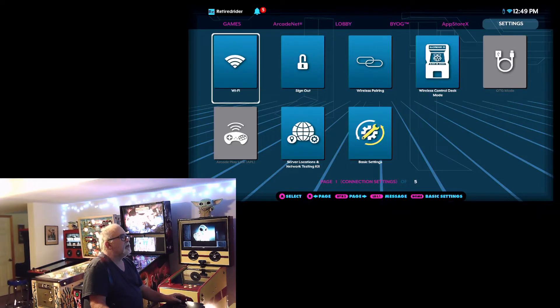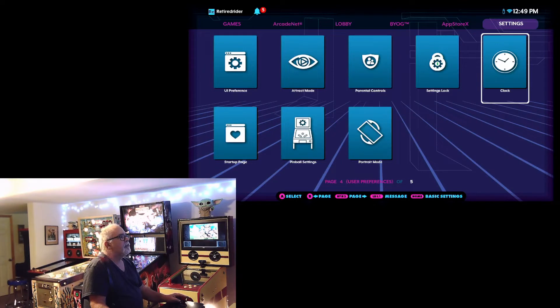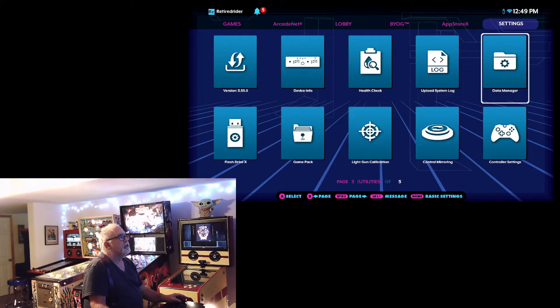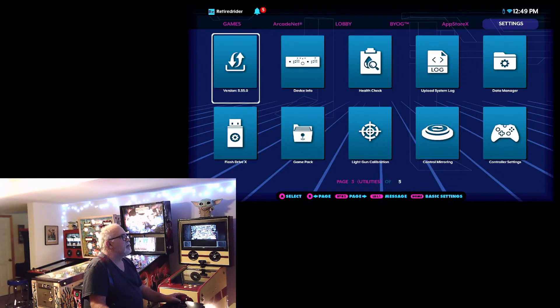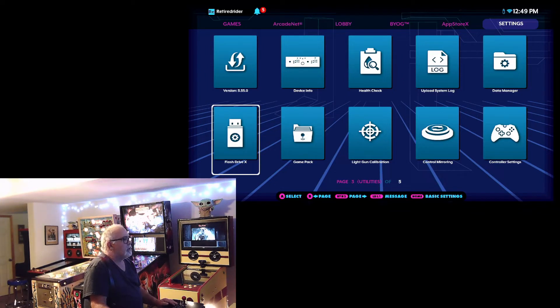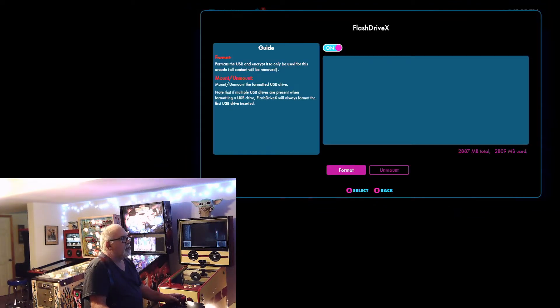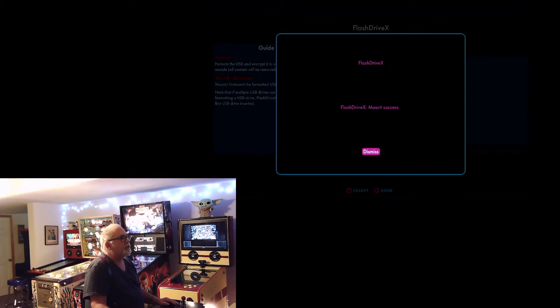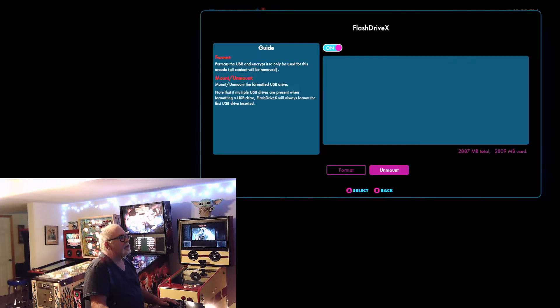Now we want to go to Settings. I haven't had to do this in quite a while. Flash Drive X — there it is. I believe that's where we want to go. Let's click on that. Now it says unmount. It says it's having trouble mounting it, so let's unmount it. Hit yes — it's the only thing I can think to do. It says it had trouble mounting it, so I'm going to unmount it and then mount it again. Now let's mount it. Yes. Processing. It says success.